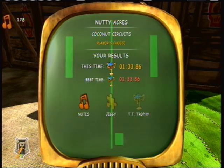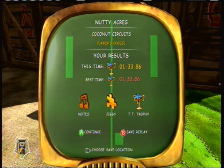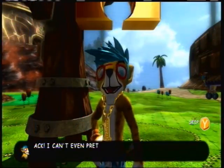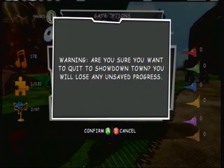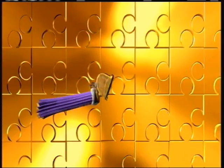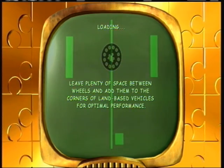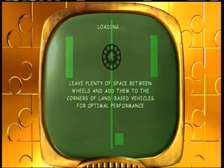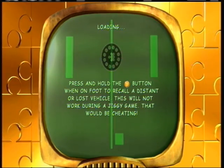Notes, a puzzle piece, and a trophy. We are actually going to jump straight back to Showdown Town, which you can do from the pause menu. It says you're going to lose any unsaved data or challenge data — but we completed it. If you complete a challenge and then go back to Showdown Town, you'll still have the Jiggy or whatever you collected from it. And ignore the tips — you probably already know them.